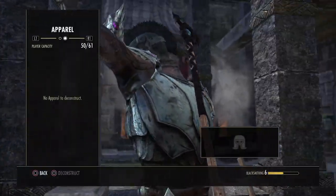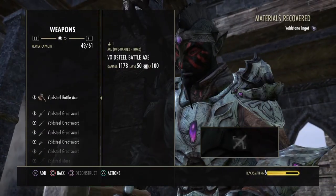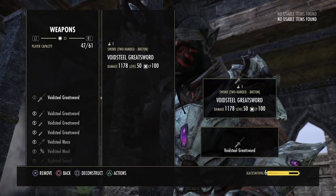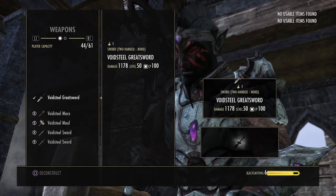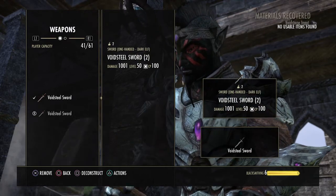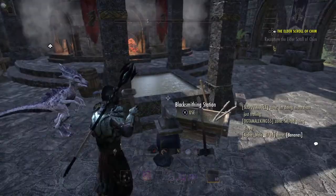What you want to do is come to Deconstruct. You can deconstruct armor as well — I've already taken all the armor sets from around here though. But yeah, as you can see my leveling is going pretty quick. Boom — rank seven, only two more ranks to go.